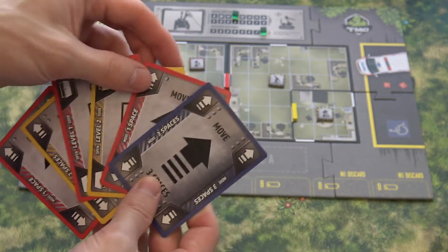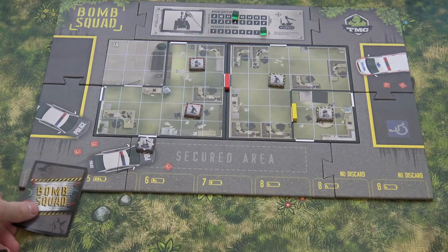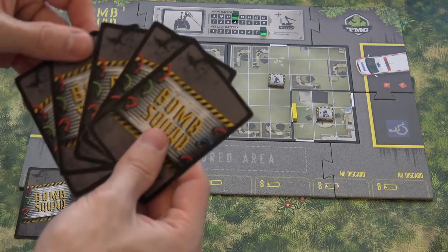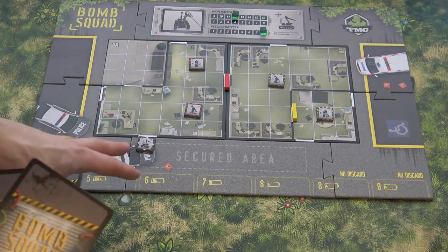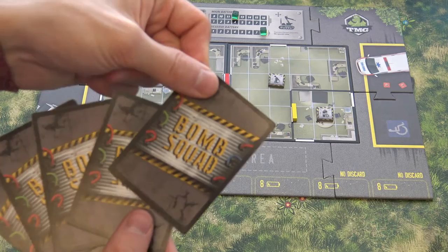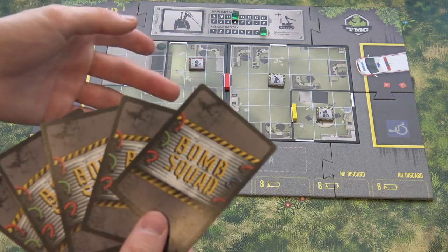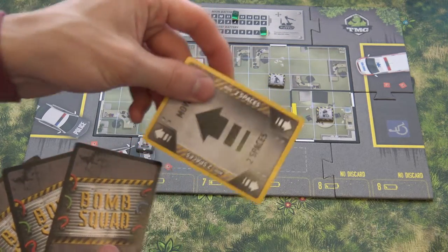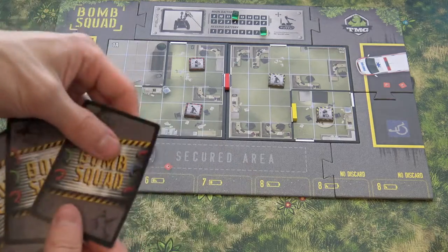The second thing you can do is program the robot. You take a card and put it face down into the battery slots underneath. Another thing you can do on your turn is discard a card to gain more battery, because over the course of the game as you activate and use the robot the battery will go down and you need to recharge it. In order to do that, you need to guess the card you are discarding — you can guess one attribute out of two, which is color or action, or you can try to guess both and get two batteries. If you guess only one attribute you get one extra battery. If you guess wrong, nothing happens and you just discard the card.